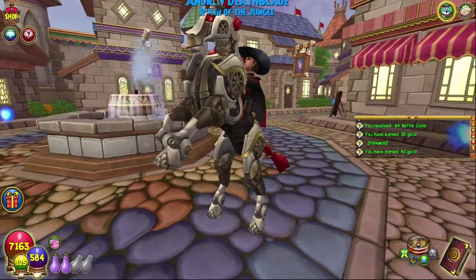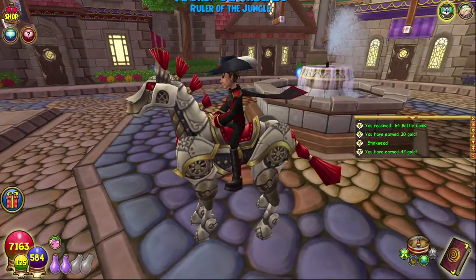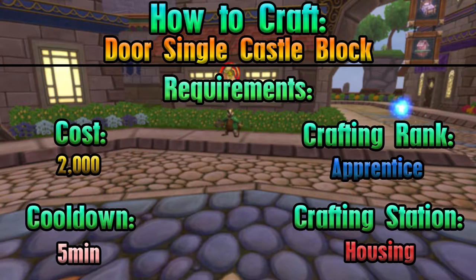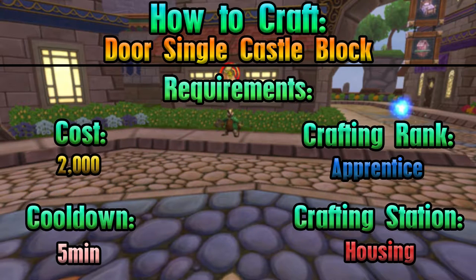But hey, we are crafting the Door Single Castle Block today, which is the same as the double one except single, surprisingly. As always, everything you need is on screen — all of the requirements and every reagent you'll need — and we'll also go through it in just a second. It is the housing crafting station, as always.